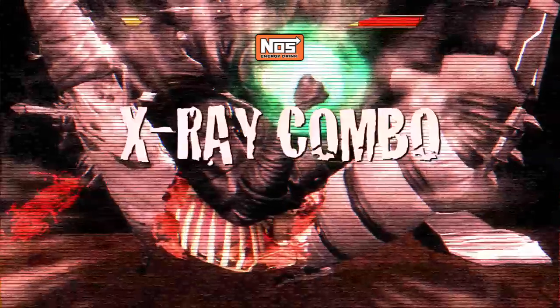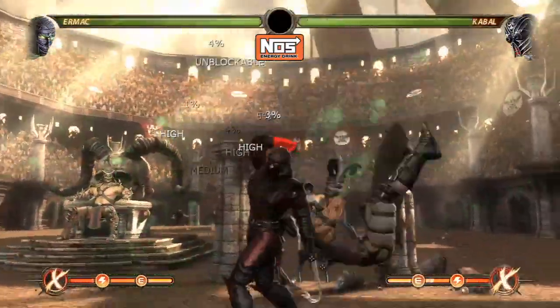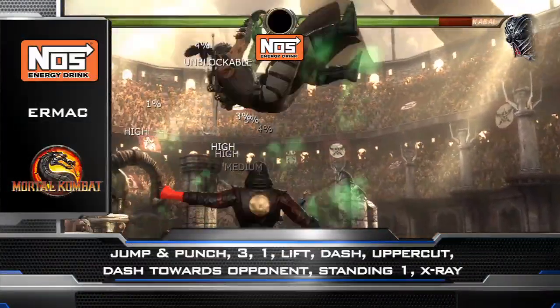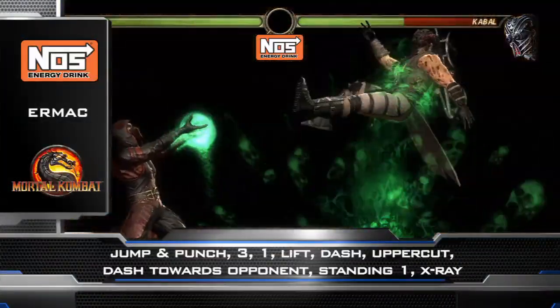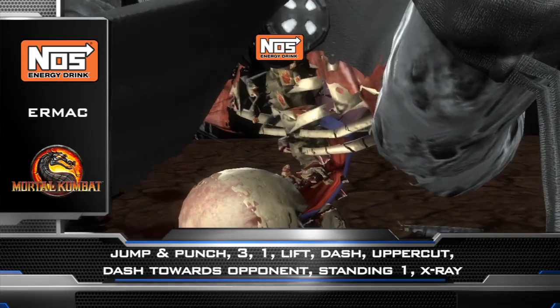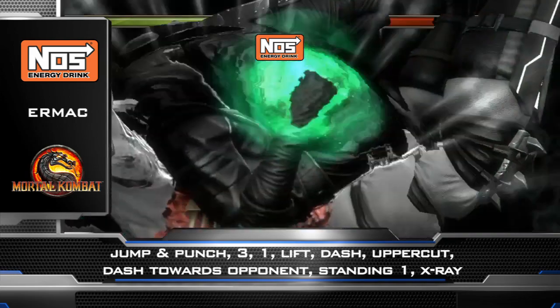Now let's go into my favorite Ermac combo. The timing on this combo is a little tricky, but once you get it down you will never miss. To do this combo you do: jump punch, 3-1, lift, dash, uppercut, dash towards your opponent, standing one, X-ray. Remember, to do this combo you need a full meter because you end it with an X-ray.